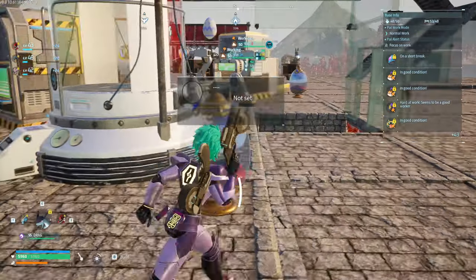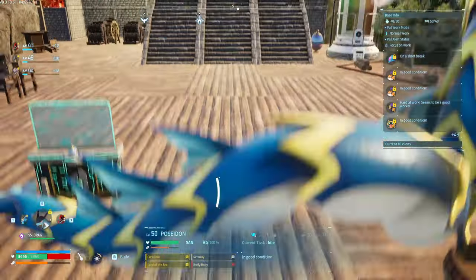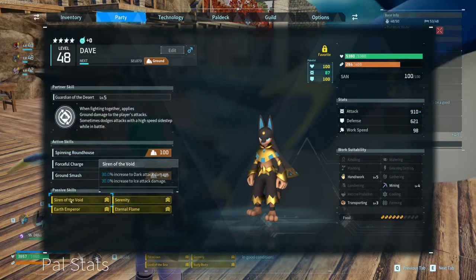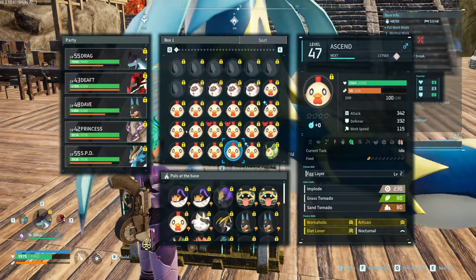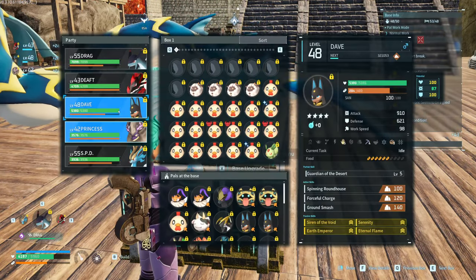This is my triple element guy and he is potentially not very useful because he's triple element with no actual stats, but it looks cool. He's five element damage — a hybrid that's mobile because of his partner skill where he can sidestep things.